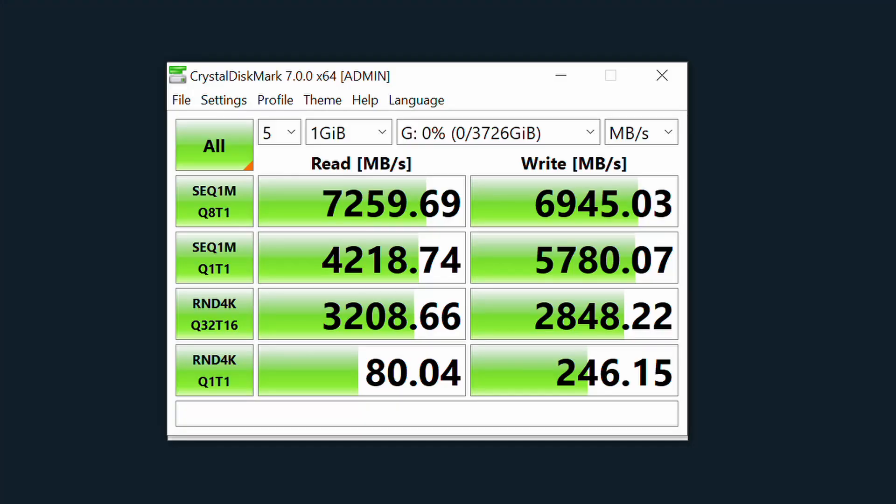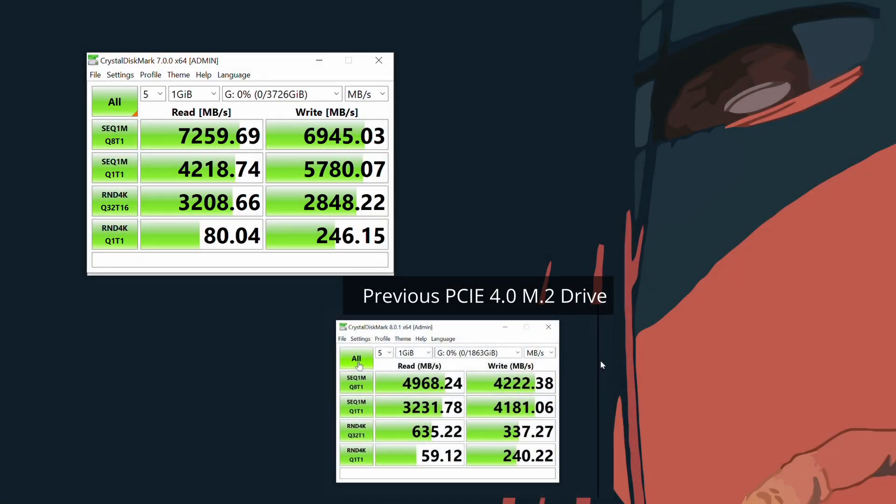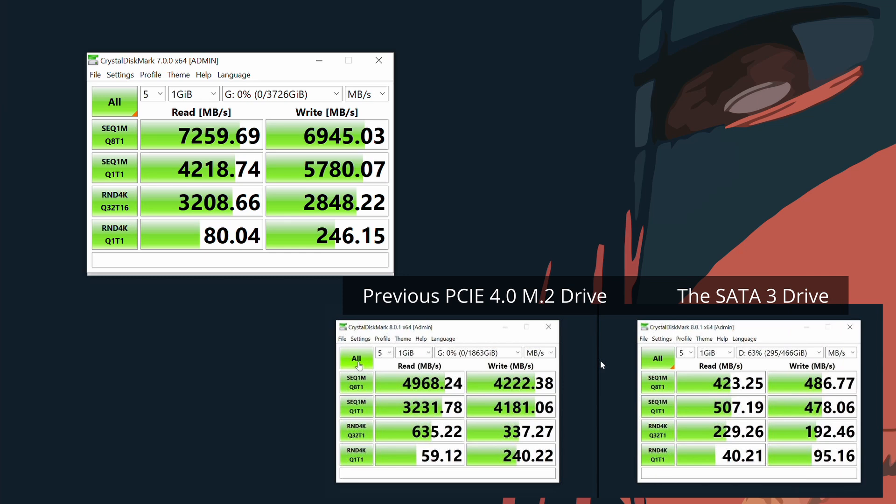Let's actually test it. Look at these numbers. I ran this classic benchmark several times and the numbers are consistent — beautifully so, in fact. In the real world these things do tend to flutter a bit depending on system overhead, but to say these numbers obliterate the drive I had in there before it — I think obliterate is a nice word for it. And for comparison's sake, the quaint little SATA 3 drive. Aw. Look at it try.